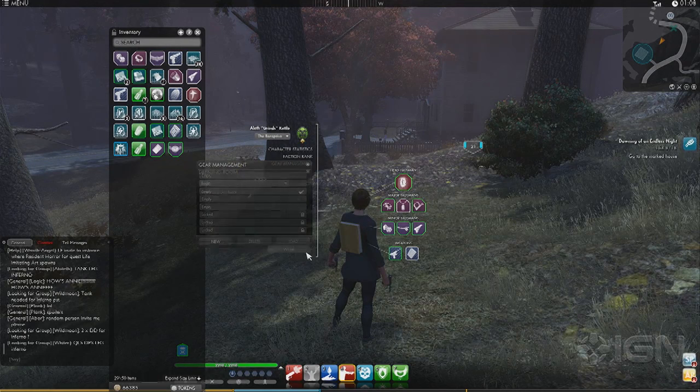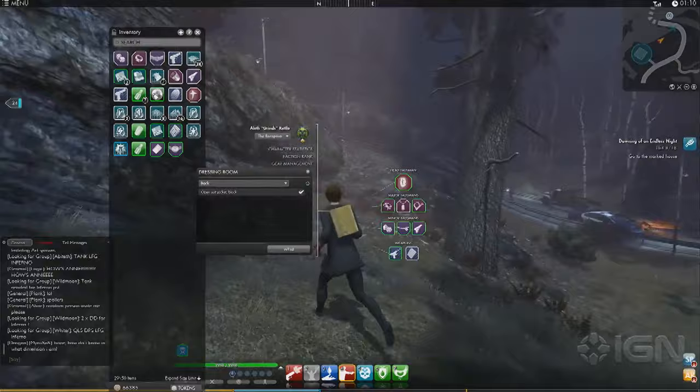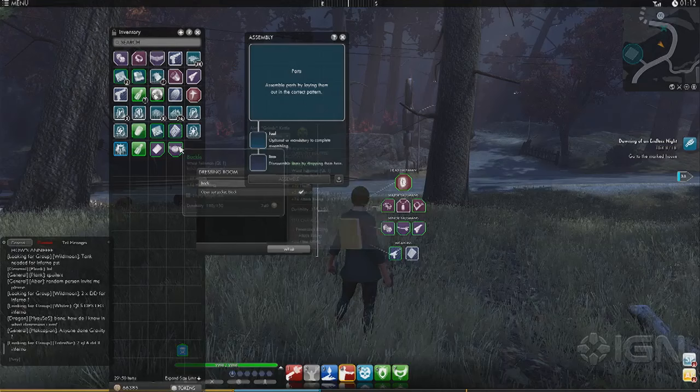In terms of how you equip items, that seems to be the major way to statistically advance your character. Here's my equip screen — very minimalist. I like their presentation on these menus. It's not crowding out the entire screen — you can still see the game world. They still keep you in the game world even when you open equipment menus.